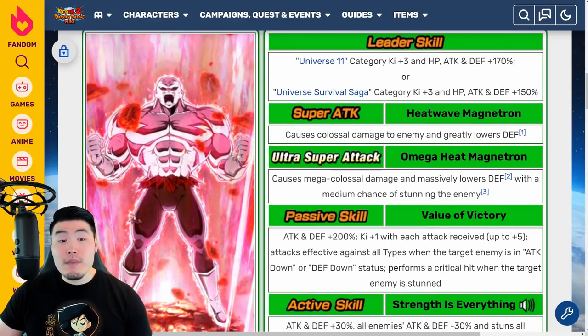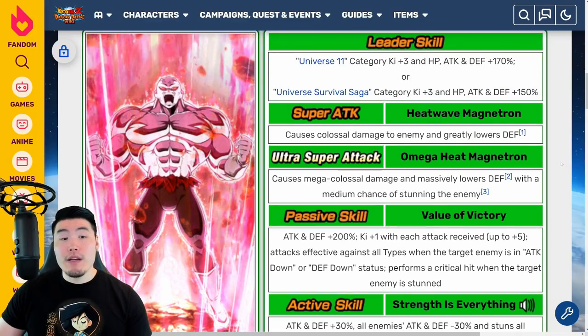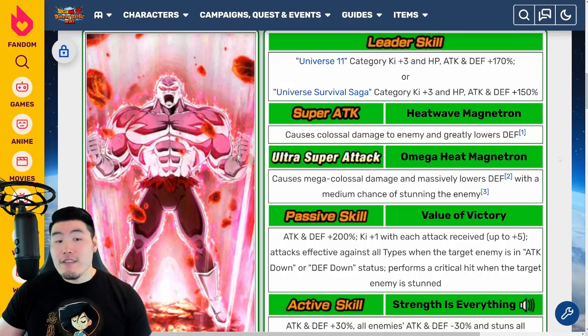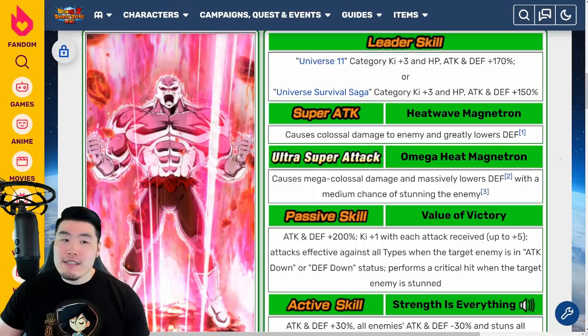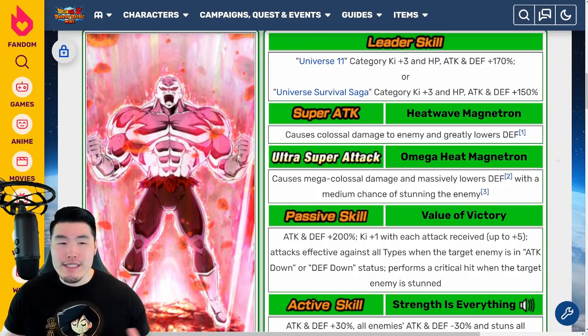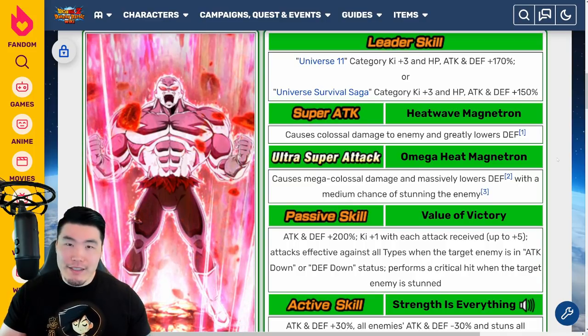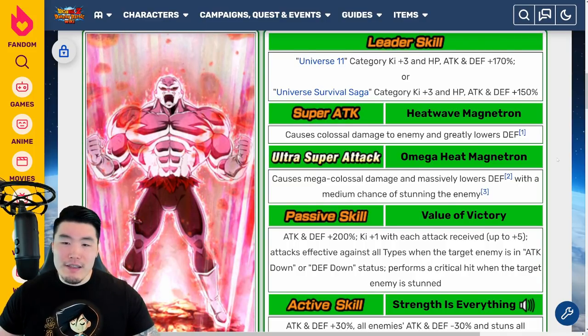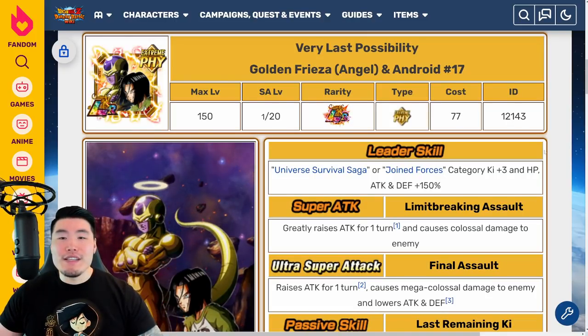He also has an active skill which can be activated after the character receives attacks 5 or more times in battle, once only. It gives him attack and defense plus 30%, all enemies attack and defense minus 30%, and stuns all enemies for one turn. Like I said, Jiren is still quite good — he's going to put up some pretty big numbers offensively, and his defense is pretty good too. At this point he's kind of middle of the pack for LRs in the game.